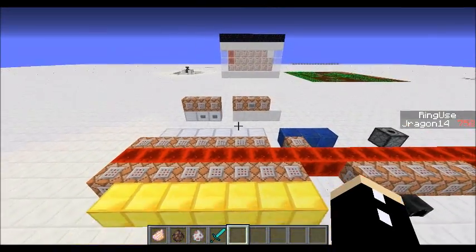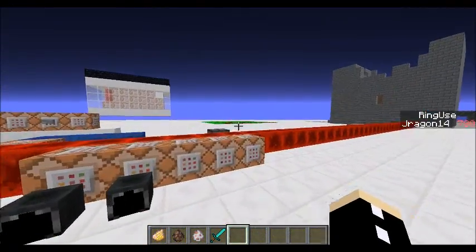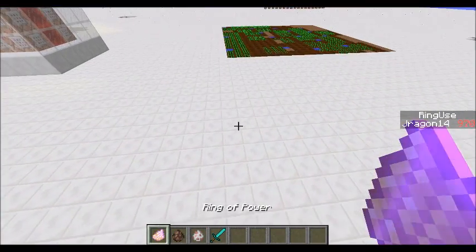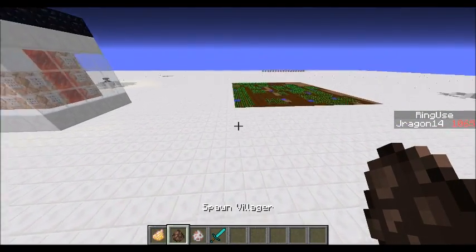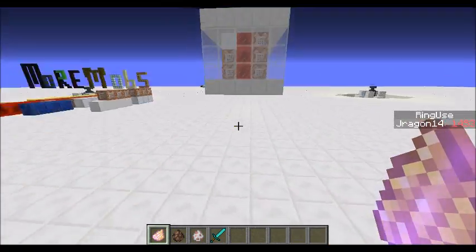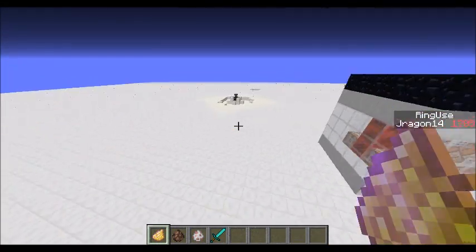Now, already you can see on my right hand side the Ring Use score is going up, and when I drop it onto the ground it will go down. So when I hold it I become invisible, just like in the movie, but my Ring Use score is going up a lot faster now.